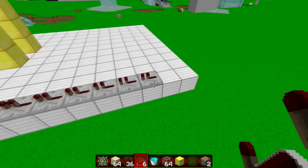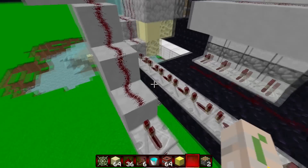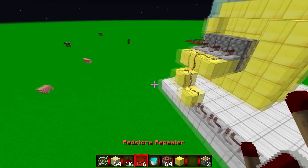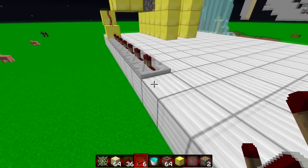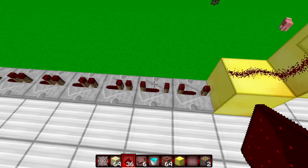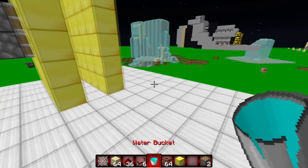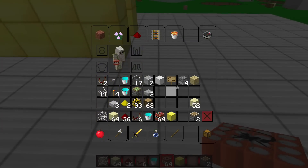You need quite a bit of stick - well, not that much. We're gonna need ten. Make sure they're all on full tick. It should look like this, and then you need your dispensers out.